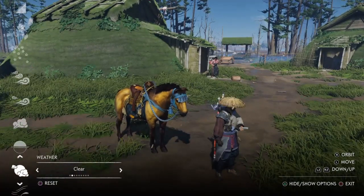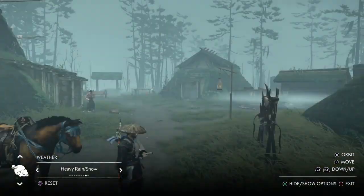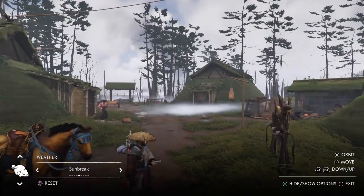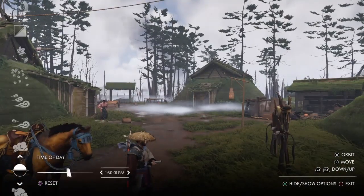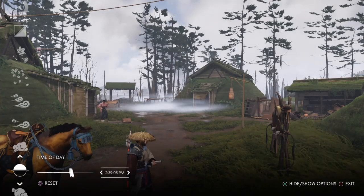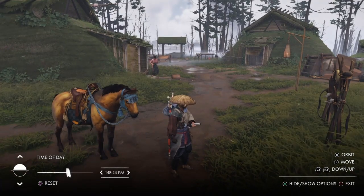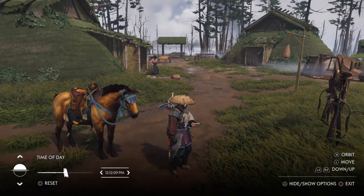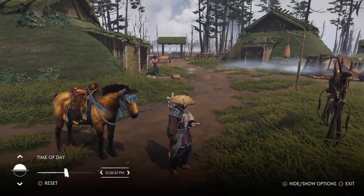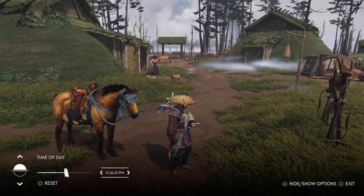Going up we can see the weather, and you can choose different kinds of weather depending on what you want. We're going to leave it at sunbreak for now because that will come in handy soon. And time of day — you can change what time it is. You can see that the shadow of Jin and his horse moves, so it offsets the position of the sun. And if you want, you can change it to night time, have the moon up, or just have the stars shown.